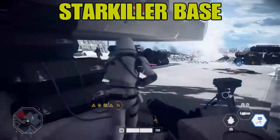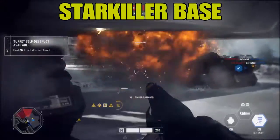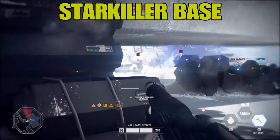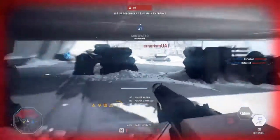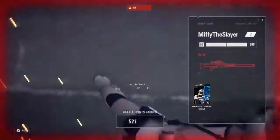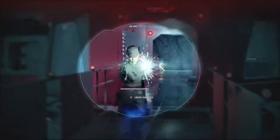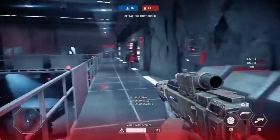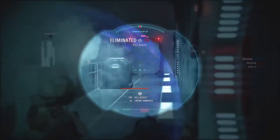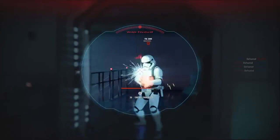The next map is my least favorite: Starkiller Base. My only dislike is the layout, with a couple of large hangars connected via a series of hallways and staircases. But since EA wants to recreate the actual setting, I have no other problem with it. Using the heavy class, you can deploy a turret at a choke point to attack enemies from two positions, but stay away from heroes and villains — they require multiple reloads before they go down.